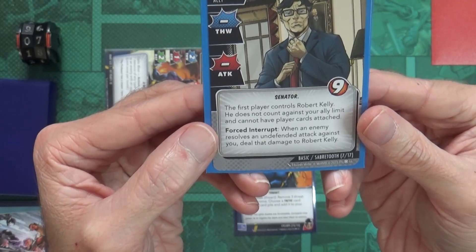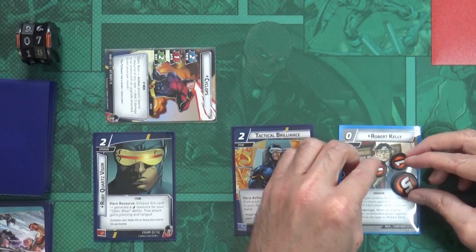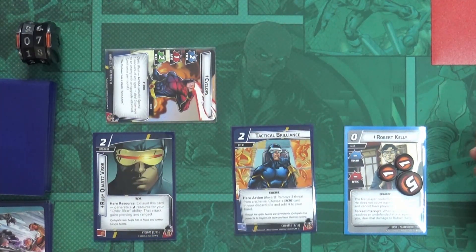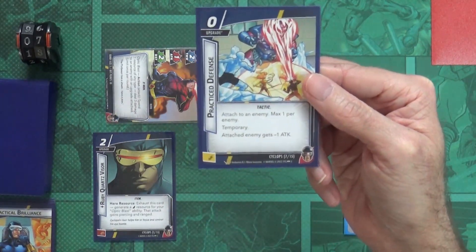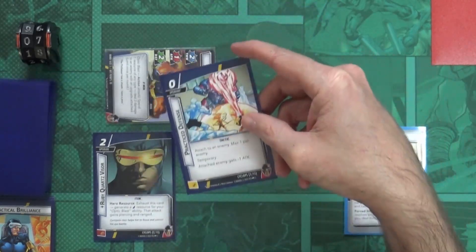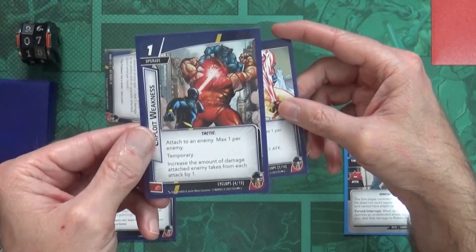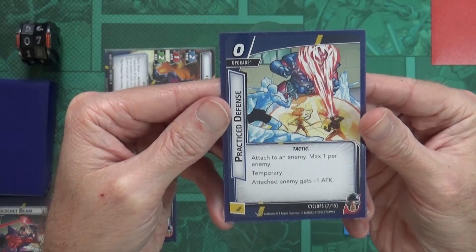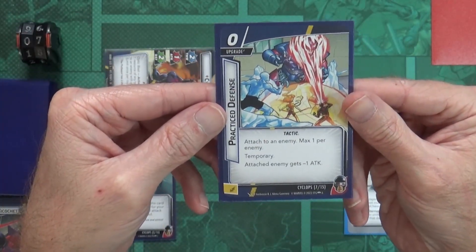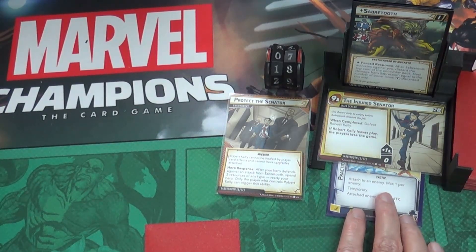Forced interrupt: when an enemy resolves an undefended attack against you, deal that damage to Robert Kelly instead. So if I don't defend, he takes the damage. We still haven't finished Tactical Brilliance - it also says choose a tactic card in your discard pile and add it to your hand. I'll grab the Practice Defense tactic - zero cost upgrade attached to an enemy, max one per enemy, temporary - attached enemy gets minus one attack. We attach that to Sabretooth.